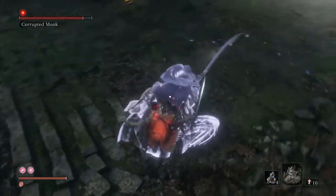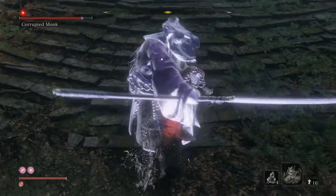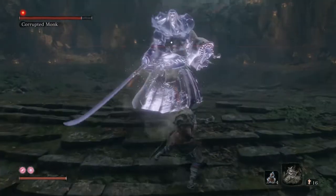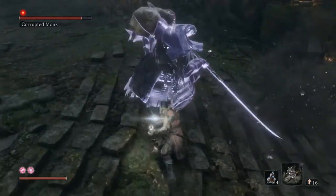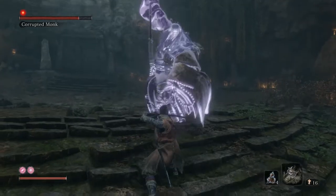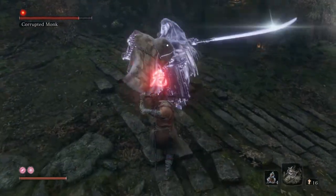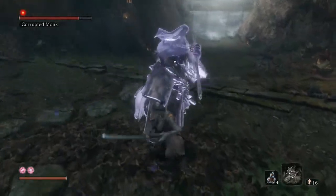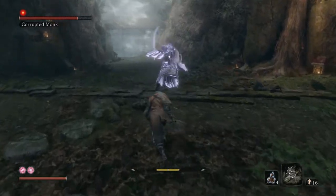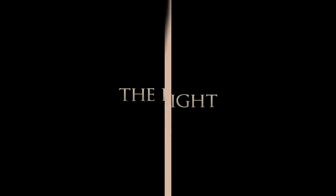What I'd actually recommend is going for a vitality kill, because this boss has an enormous amount of posture. It sucks how much posture she has - you can deflect for days and only fill maybe 10-20% of the posture bar, and moves like jumping away will probably recover it all again. That's why I definitely recommend learning the dodge timings for a few of these attacks.